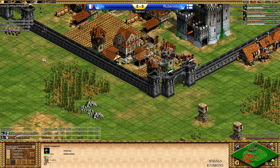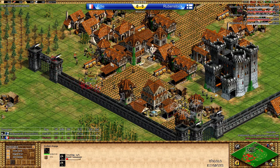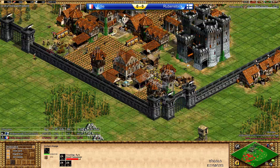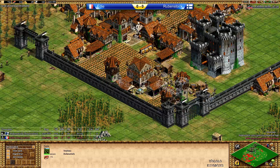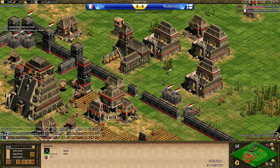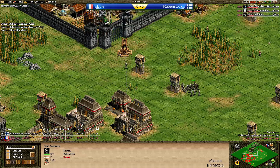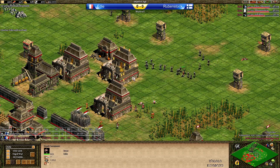Trebuchets and Handcanniers are now moving out. Eddie is going in with Eagle Warriors to find out about the archer ranges, and right now he knows there are Handcanniers on the field. Crossbowmen are coming in instead of Slingers — needs something to counter. Arbalest should be a good choice here. If Rubenstock is allowed to go Paladins then Eddie may be in trouble. Eddie is a little bit short on villagers but looking decent right now. Rubenstock is now moving out.